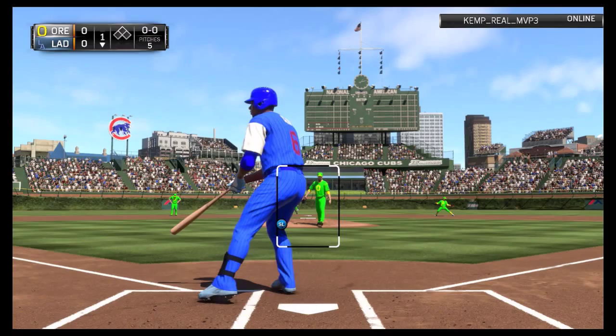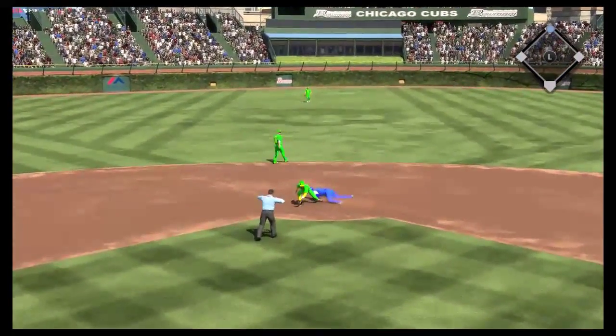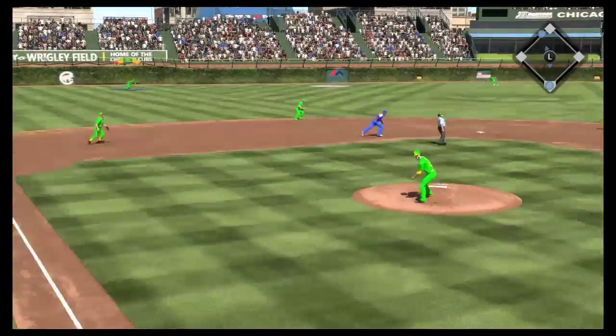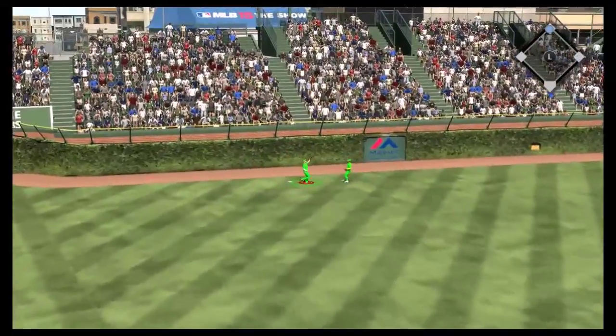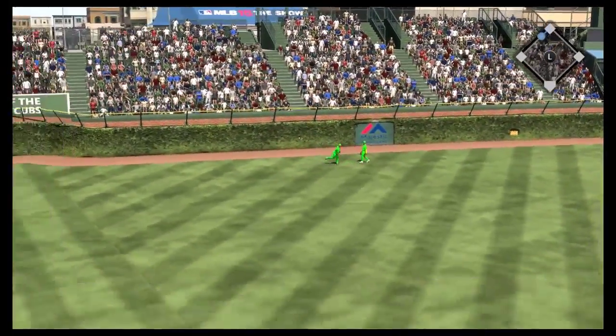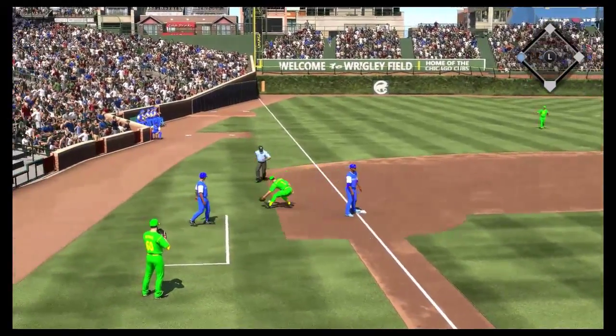We walk him on the slider, which should have been called a strike. He takes off for second and gets in there way ahead of the throw. Runner on second with none away. On a 1-1 count, we get him to fly that one into left center field. We get over there and make the play with Harper. Harper throws that in, but he gets into third just ahead of the throw. Runner on third with one away.